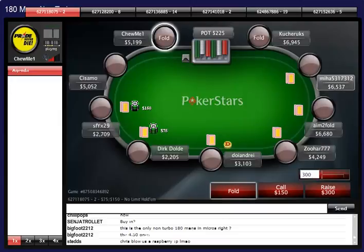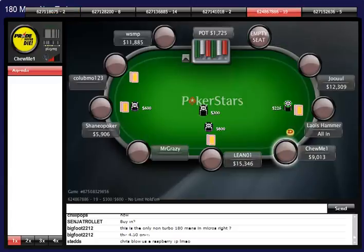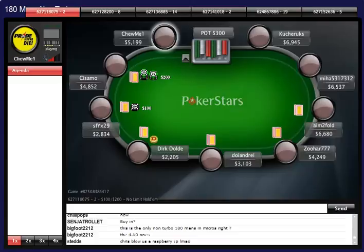A6 of hearts - I'm gonna fold this hand. I've managed to flop a flush on a different table, so we're gonna bring that table up. Alright, it doesn't want to show us this table, so I'll just have to tell you guys how I got on with my flop flush whilst I switch back to this table.